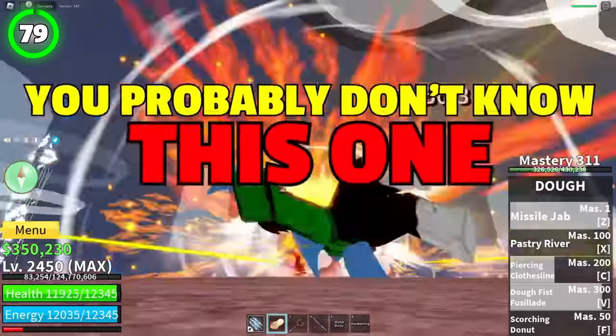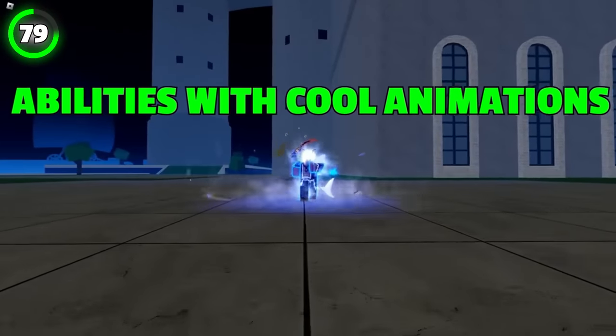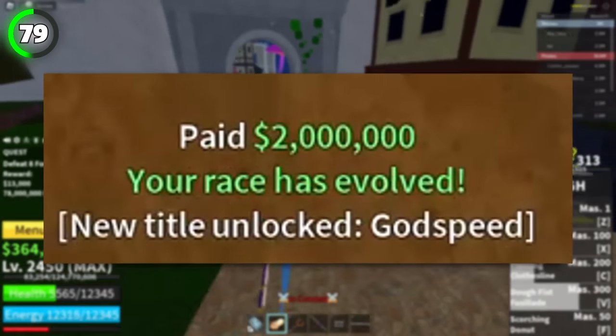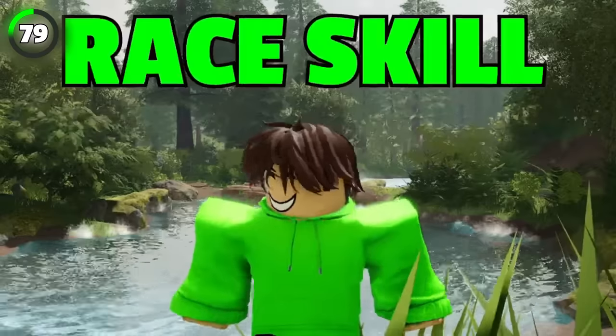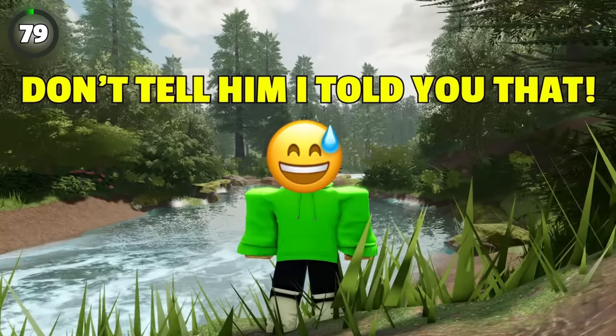You probably don't know this one. If you're a beginner and want to know how everyone has those abilities with cool animations, head over to Arrow. He's an NPC that allows players to evolve their race to V3. That's how you get those cool cosmetic changes and a varying race skill. You can find him in a hidden room under Diamond's Hill.